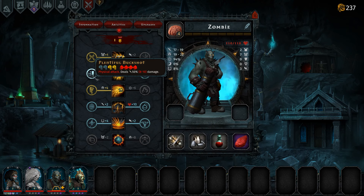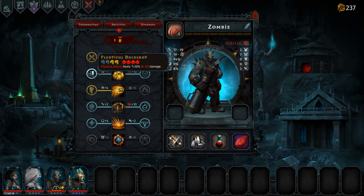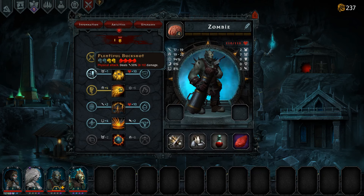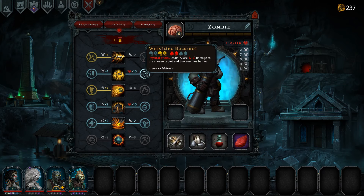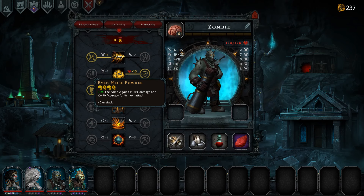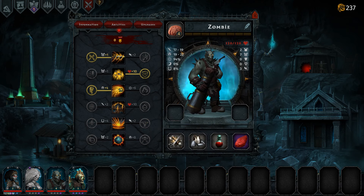40% ignores armor. Or 50% and deals damage to everyone. 8 to 10 is not a lot. 7 to 8 is not a lot either. Very low damage. But I want the health. I'll go with ignoring the armor. Probably should have gone for giving myself more attack, but it is what it is.